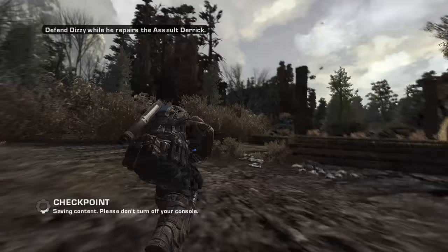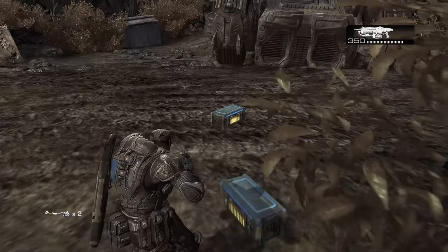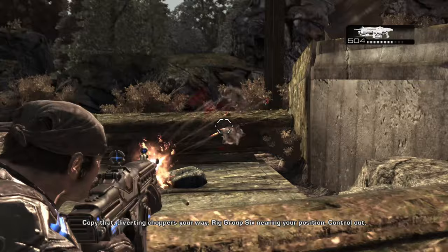Now we get some of our first action. The frags are over here — I don't know why I forgot about them; I usually go to them right away. Locust coming out of the holes in the ground, these monstrous creatures from below. They've got some new, strong opponents this time around after you took their big bad guy out last time.